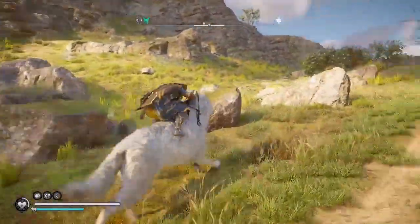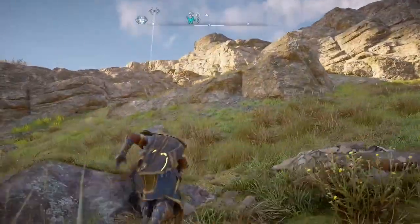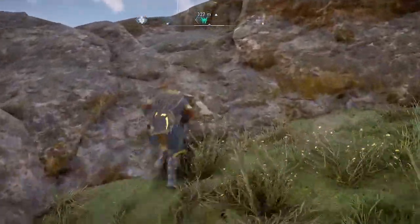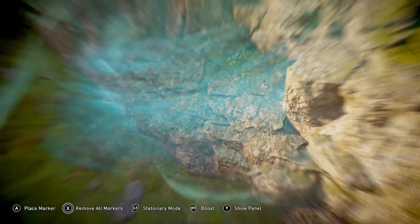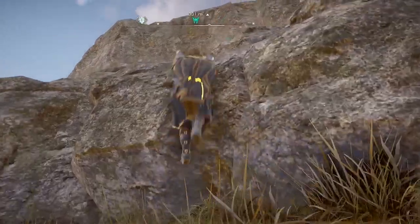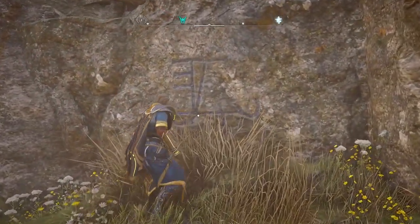Then I can use my raven to find that blue beam that indicates the exact entrance to the tomb. Just like with the others, you go up to the entryway, find the Odin rune that indicates the secret entrance, and then interact with it to open the tomb. This one was actually a little tough for me to find, even when I was right on top of it — it's kind of hard to see where the entrance is, so I had to use my raven a couple times. And here it is.